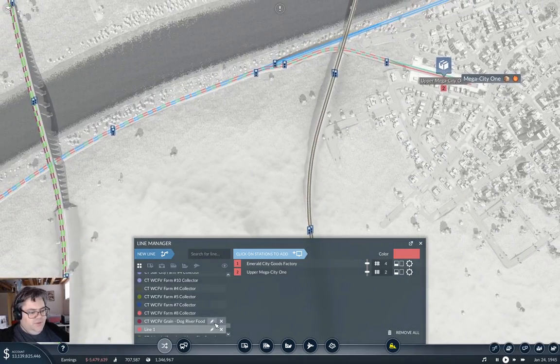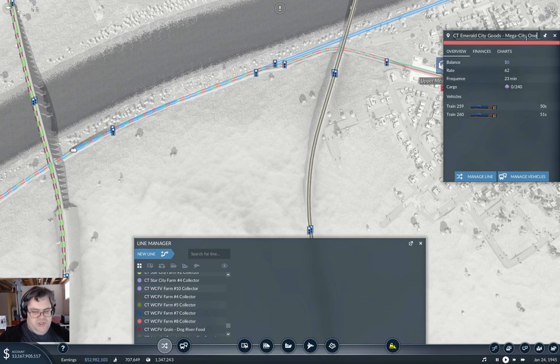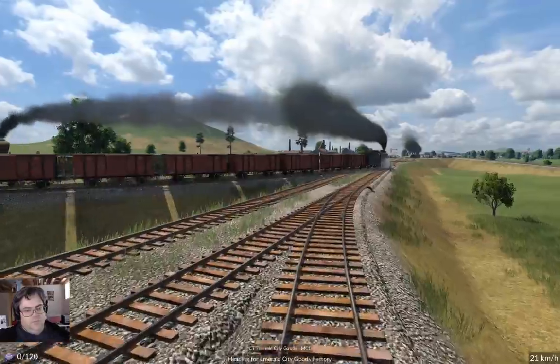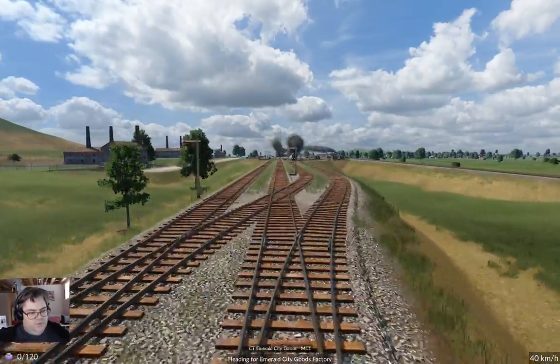We'll accept that - so that's Emerald City goods to Mega City One, I called it MC1. Why don't you just change it to MC1 then. Okay, you want to get on one of these trains? Let's just ride this and see how egregious this really is. We're heading for the goods factory so we'll eventually get there.